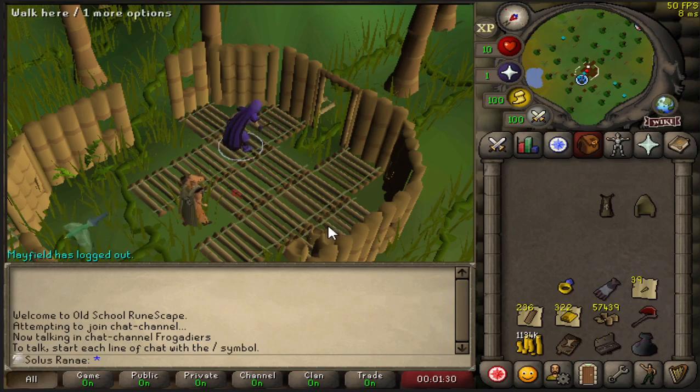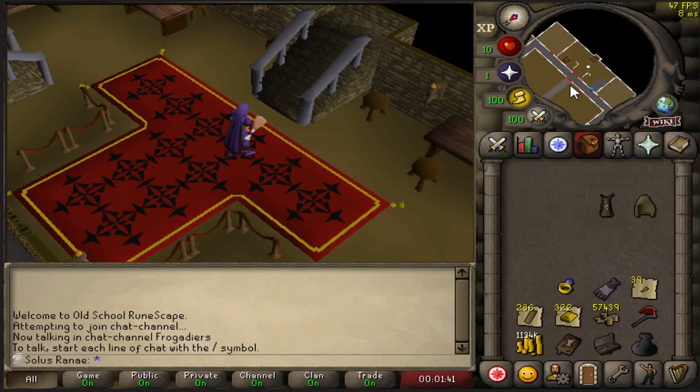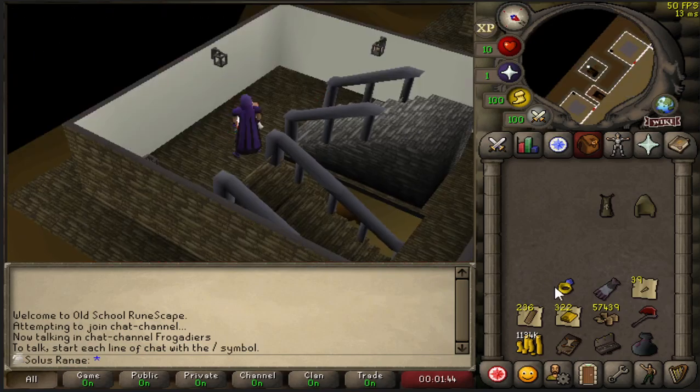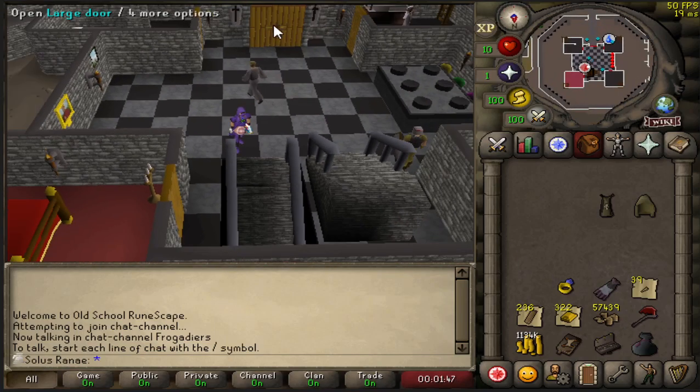We can then take the balloon straight over to the lumber yard. I'm going to go and get some food — probably grab some teas considering it's not far away and it heals enough for me to sustain. Then we're going to go ahead and get to Fossil Island and use up these nummulites to try and get the pages for the book.